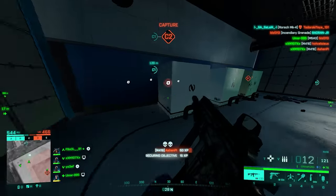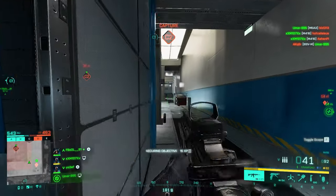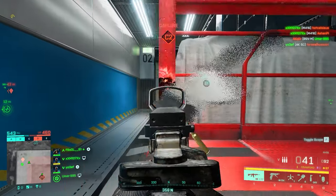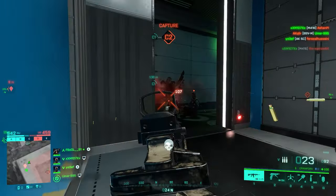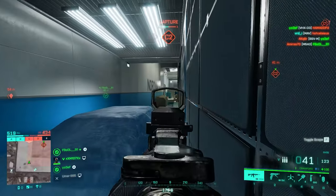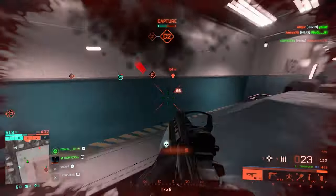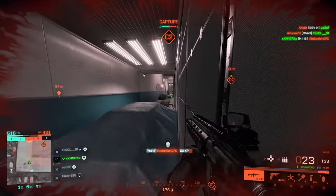For the M416 setup, stick with the factory barrel. For under barrel, the LWG grip goes in the first slot, then M26 MASS buck and M320 high explosive. For ammo, just use everything you've got since you don't get to choose and your choices are limited. Weapon sights are your own choice.